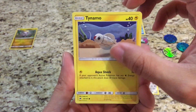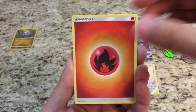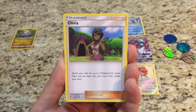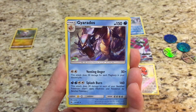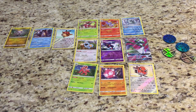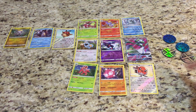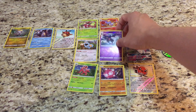Last pack — we have a Tymo, Cutiefly, Riolu, Rhyhorn, Tangela, Fire type energy, Olivia. The reverse is a Hoothoot. And the rare — a holo Gyarados! Awesome pulls today on the channel. Three holo rares in Gyarados, Minior, and Chandelure. We've got two rare reverse holos in Alolan Sandslash and Toxicroak.